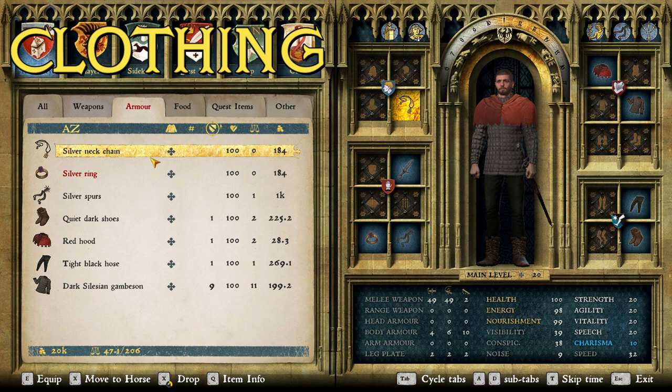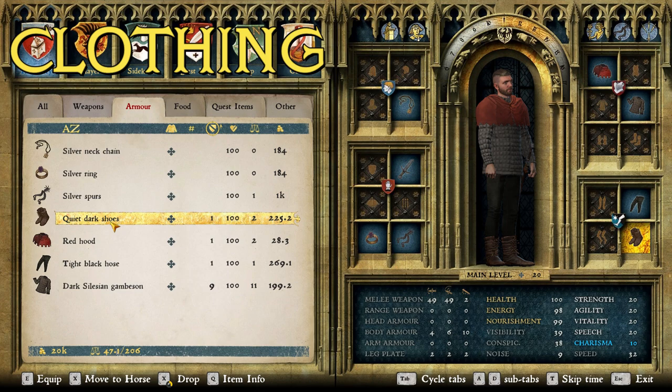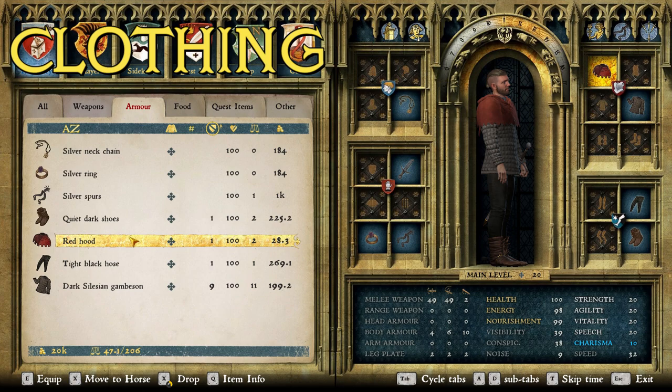For the clothing we start out with basic bling: the silver neck chain, silver ring, and silver spurs — all very nice but not too flashy. Then we have the quiet dark shoes because you can see he's wearing some sort of shorter boot or shoe in the picture. These are among my favorites in the game for their decent stat boosts and cool look. Then the red hood — clearly he's wearing a red hood. There are three variants in the game; this is just my favorite, it's two-toned, you can barely tell but I like it best.